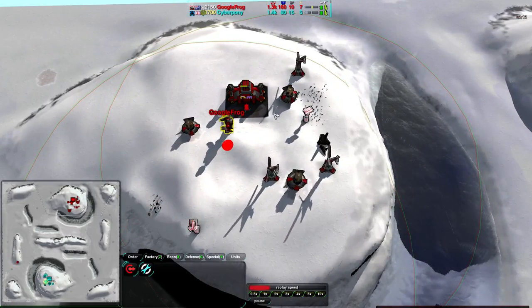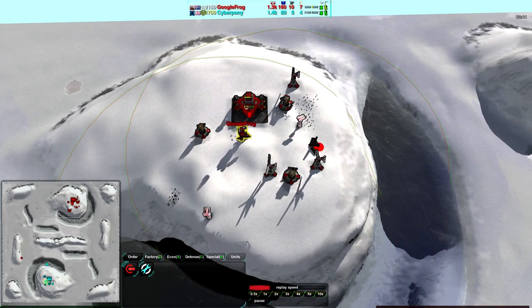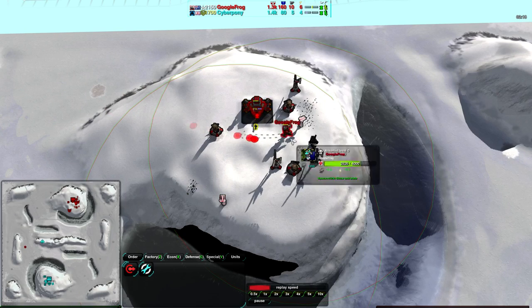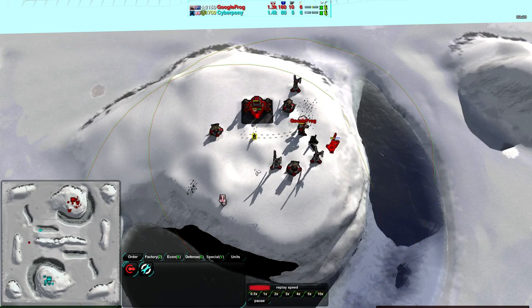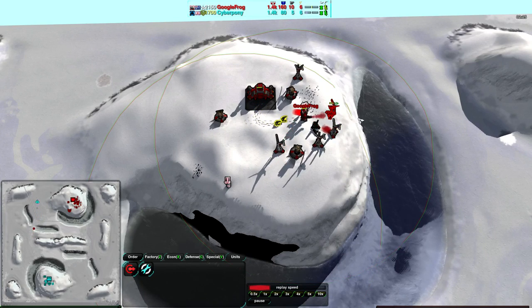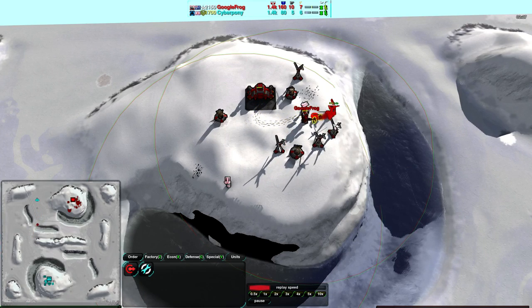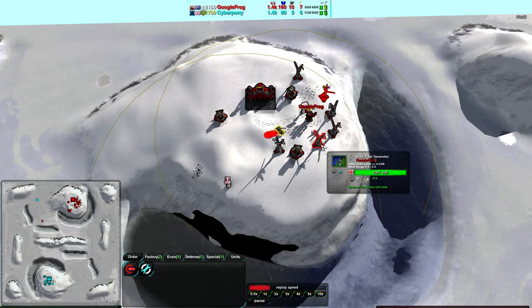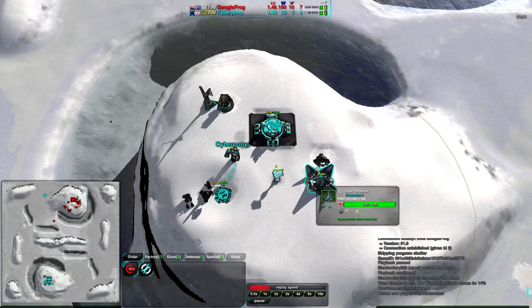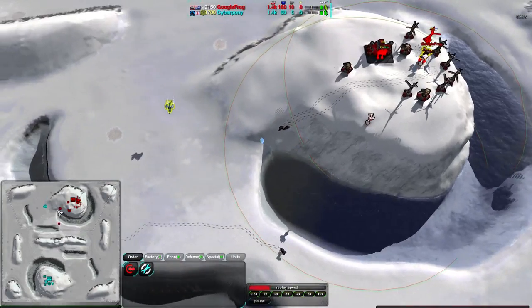Google Frog getting ahead in economy again, now 10 metal to 7. That 15 was just from reclaiming the Pyro. Google Frog is successfully rebuilding himself, getting more energy as well — that's kind of where he fell behind. That Blastwing attack destroyed a lot of his wind generators, and like I said in the last game, wind generators rely a lot on height, and on this map, height is in abundance — it's very easy to get in tall places.